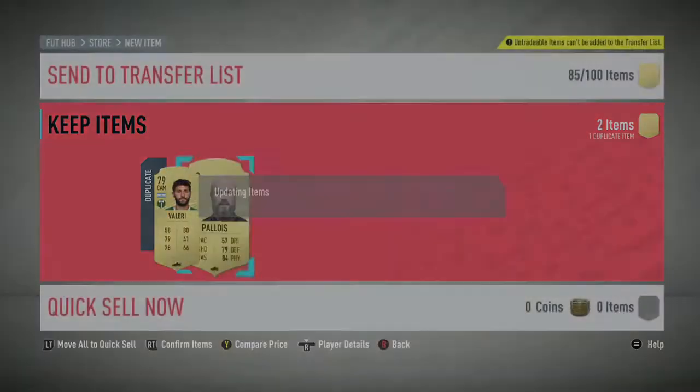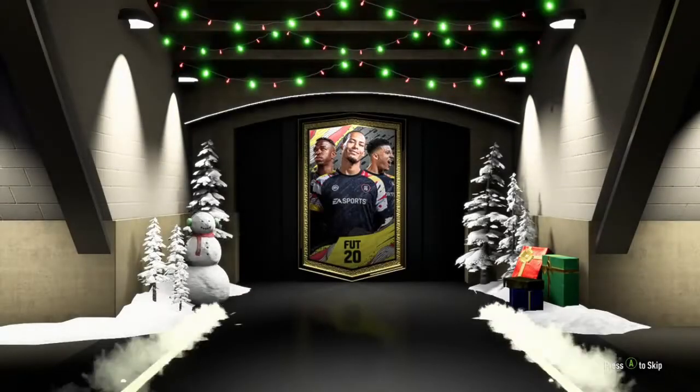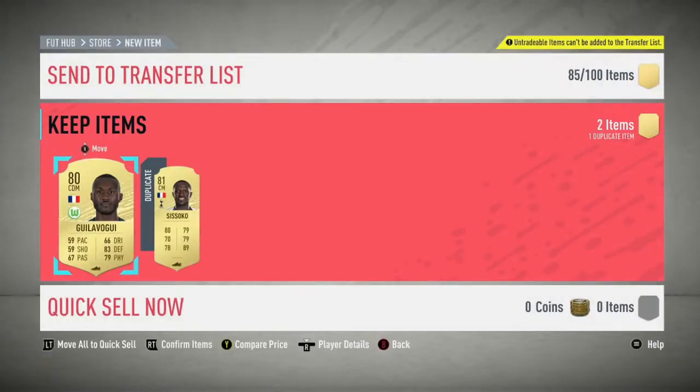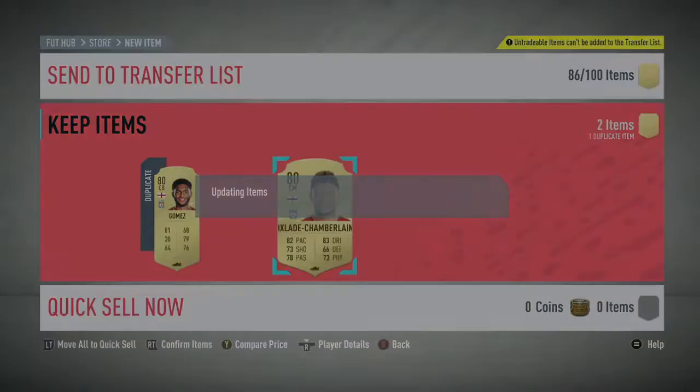If you're interested in how to get these for free — I didn't think this through when I started the video — it depends on the card: I'll quick sell some and keep others. Oh, Sissoko — is my Sissoko tradable? There we go! He's now gone; shame he had a shadow on, but first-owner Sissoko so can't complain too much. And I've got two untradeable Joe Gomez's if you guys are interested in how to do this.